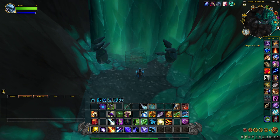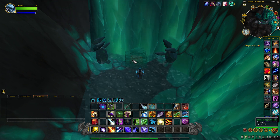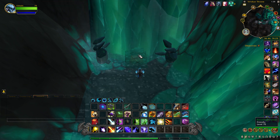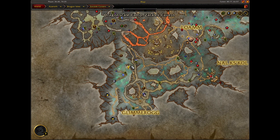Hey everyone, it's Jet back today with another video. Today I'm going to show you how to loot this crystal encased chest. This chest is located in the Zerulik Caverns just southwest of the Dragonscale Camp flight path in this area right here.